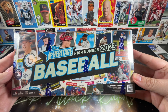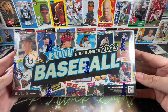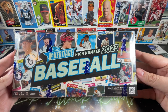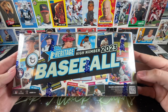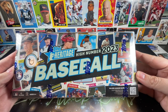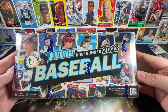I think it's a tremendous buy that a lot of people are not looking into. We all know the story with Heritage — not a lot of numbered parallels, not a lot of parallels in total. It's really just looking for the rookie cards, maybe you get a hot box. High number is always easier to put together; the set is only around 250 cards as opposed to Low Number which is like double that.